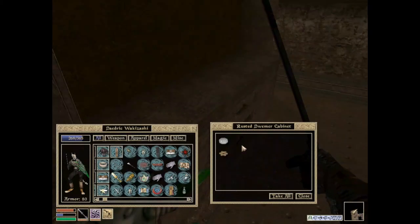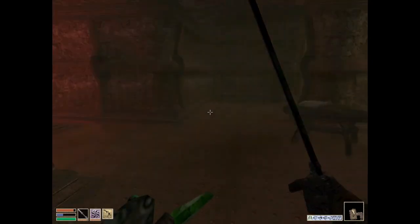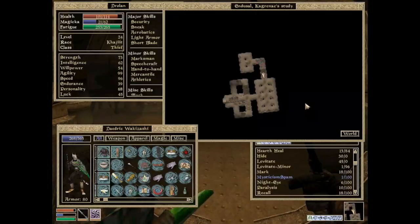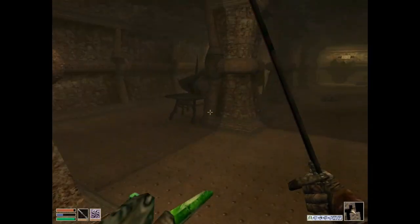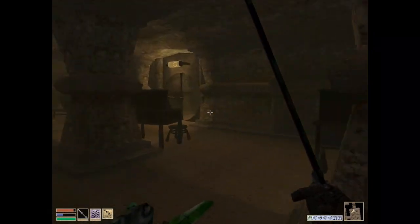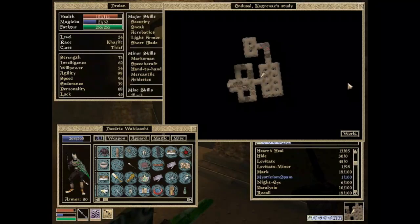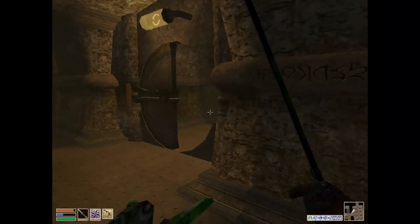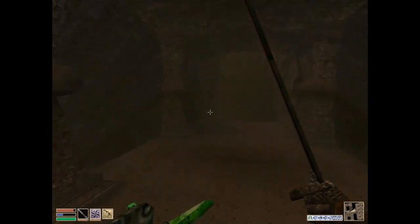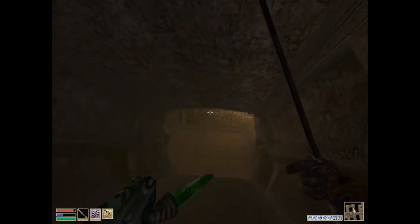This is a Dwemer cabinet with a key. More Dwemer stuff. So this is a dead end. That means I can make my way back through this way, and find out... I think there were multiple paths, and those look like they might be stairs. So I can probably... yes, that's right. The door is straight ahead. So I can pick a path to go down — we'll see if it's a loop. I'm hoping so, because I would rather it be quicker.